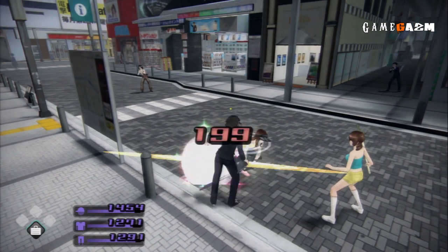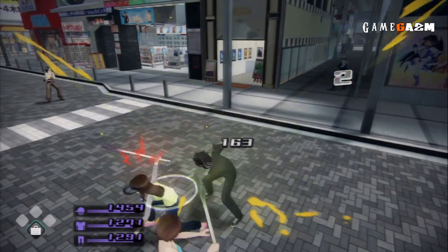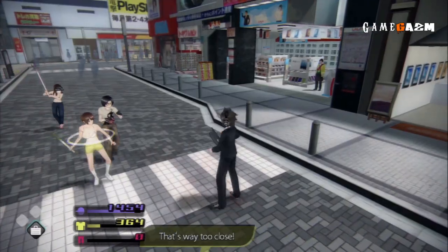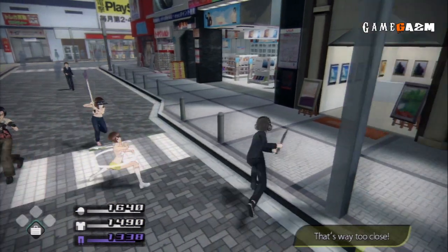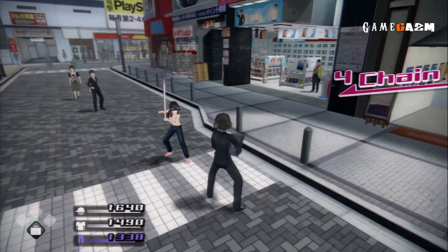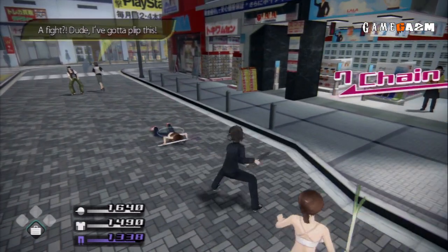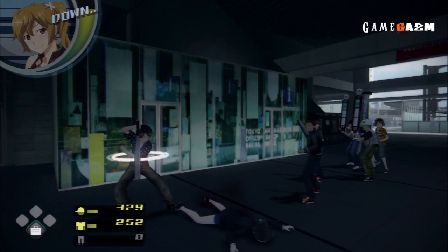You can also block or dodge incoming attacks and if timed correctly you can deliver a counter strike right after dodging. If you get hit your clothes can get ripped off too. But if you find yourself taking a lot of damage you can retreat and straighten up your clothes bringing them back to full health. However, doing this in a crowd can be quite tough at times and you probably will lose your trousers.